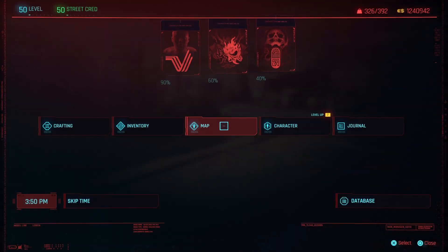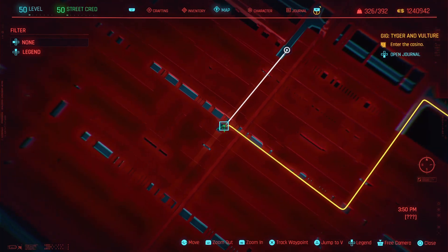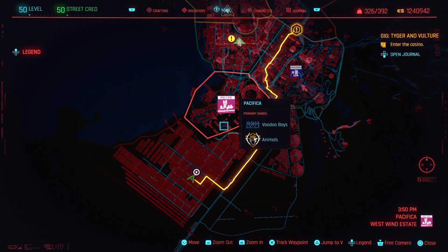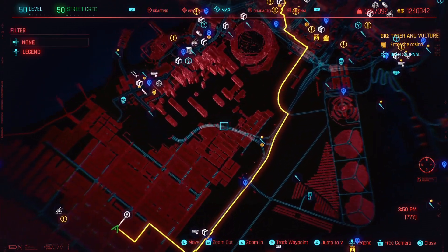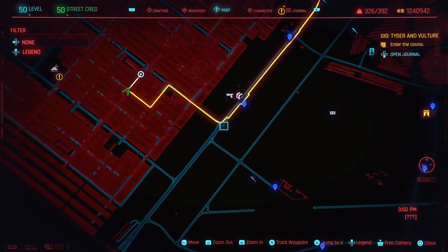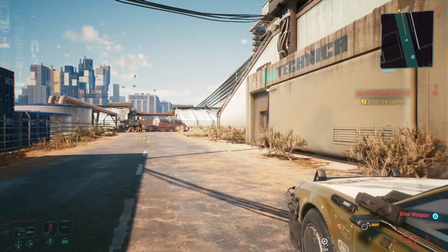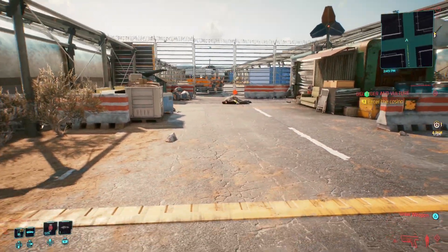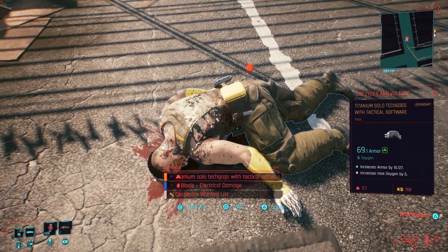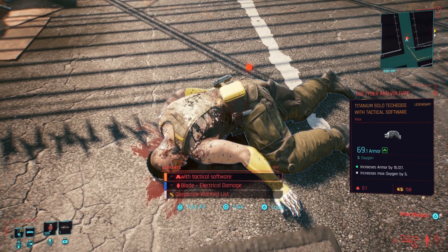For our first item, you're going to want to open up your map and make a waypoint in this area, just so you have an idea of what lane you need to be in, and the item will be directly where my little green icon character is. This location is going to be right below the West Wind Estate in Pacifica. I would suggest finding the nearest fast travel box, which would be the fuel station. Follow the waypoint and you'll be on your way to the first item. You'll know you reached your destination when you see a random dude laying on the floor with a little red icon above his body. Walk up to him and you will receive the legendary Titanium Solo Tech Hodge with Tactical Software, aka a headpiece.